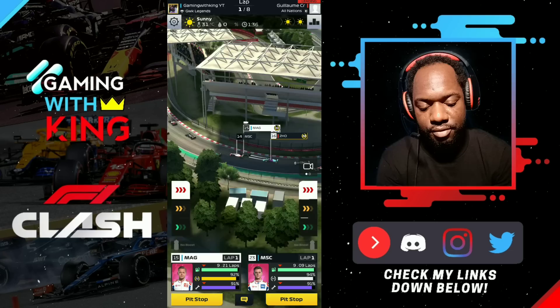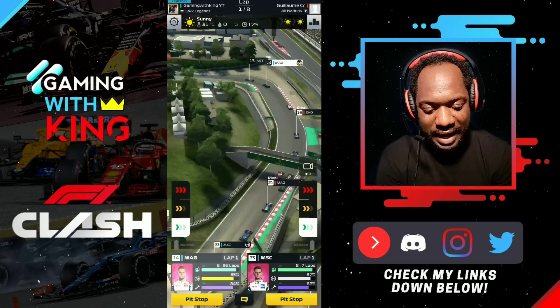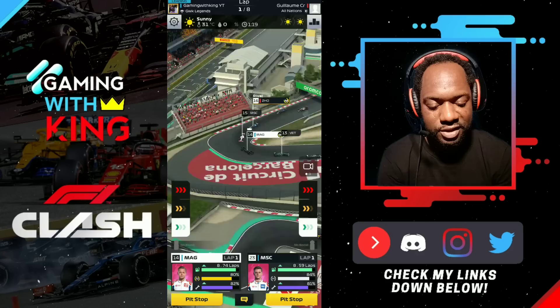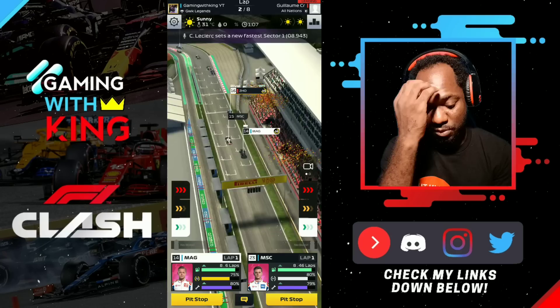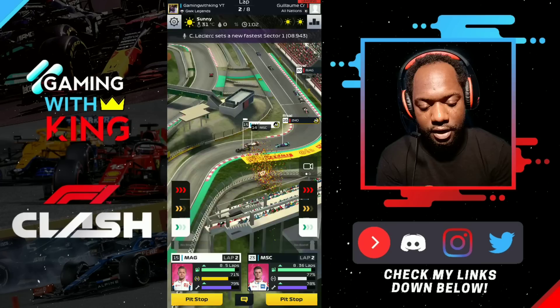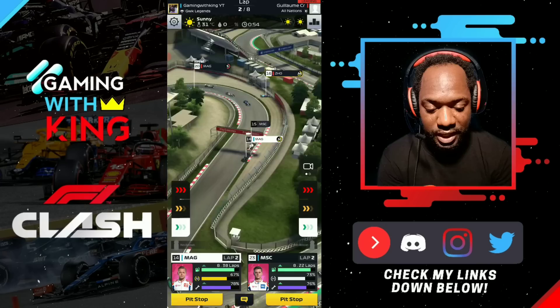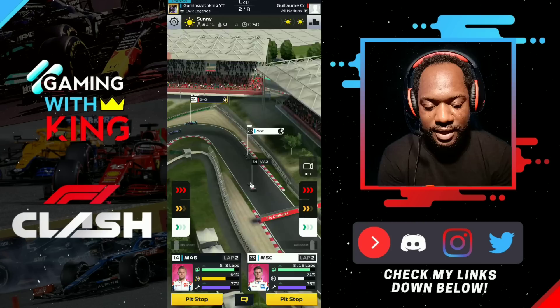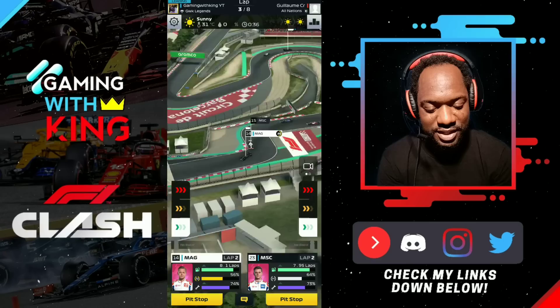A car spins out but manages to hold position by blocking the pack back on track — one of the things I don't like about the gameplay. If a car spins out it should at least lose a few positions before returning. The rival Joe did lose a few positions after his spin and came back on track — that's how it should work. Two drivers have spun out so far, so we'll be very mindful of that at Spain.